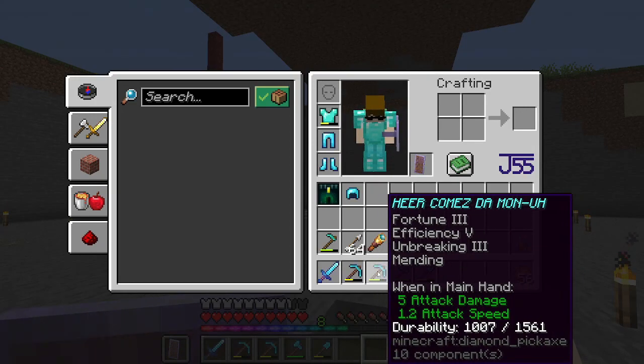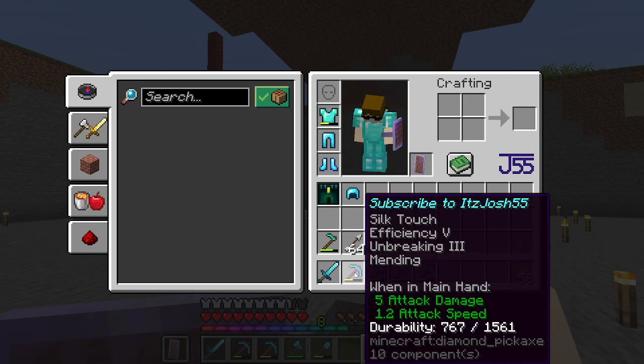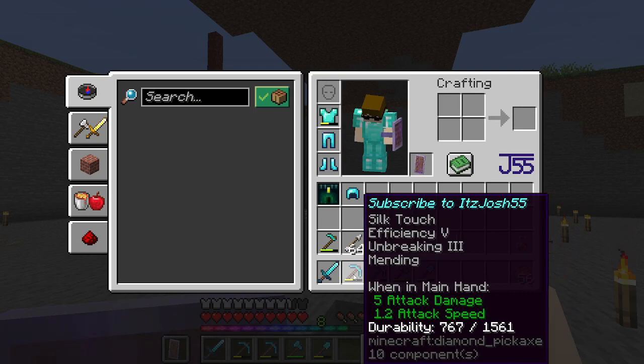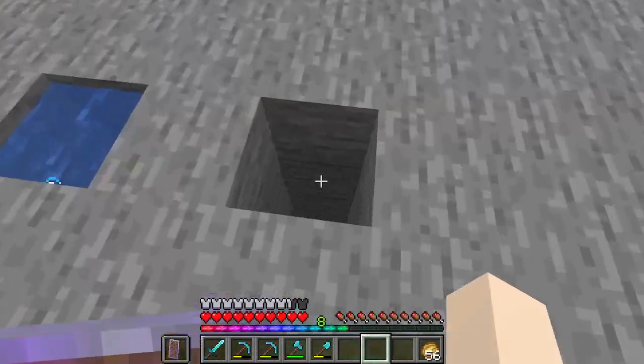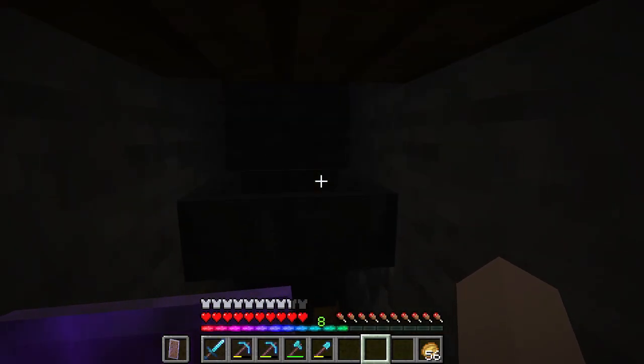I do want to mend up some of my pickaxes. I mined with my Fortune pick to make sure I have cobble for the upcoming observers and pistons when we need to make the farms, and the Silk Touch pick for more smooth stone. Of course, 'Subscribe This Justice Five' is my Silk Touch pick's name — why would you not name the pick with some self-promotion? So I'm going to go to the farm here.